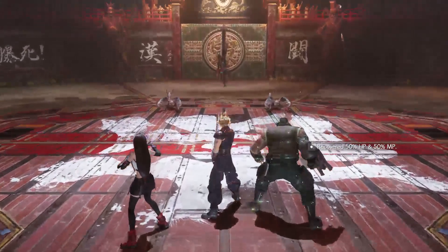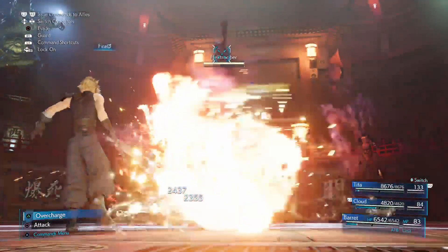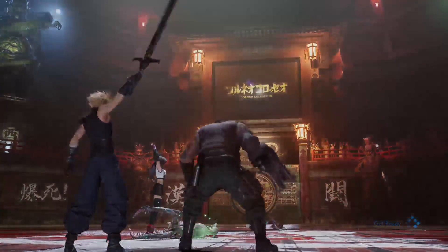As you saw, a simple Fira was all you need to kill that first pack. As for the second pack, it's sometimes annoying because they move out of range. So I just use a Fira, swap to Barret, and use overcharge, and he kills whichever one was left alive.